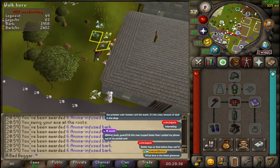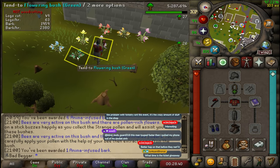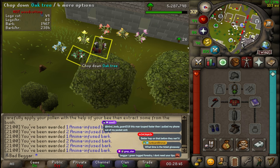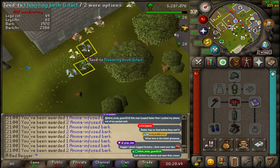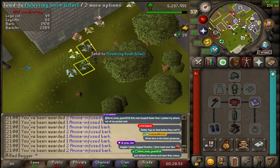Flowering Bush is an event where several bushes will spawn with bees flying between them. This event is kind of like a matching pairs minigame. You'll need to find a bush that gives strange pollen and find the corresponding bush to pollinate. Once you find the right bush, you'll need to pollinate it until it blooms into a flower and then continue to find the next set of bushes.